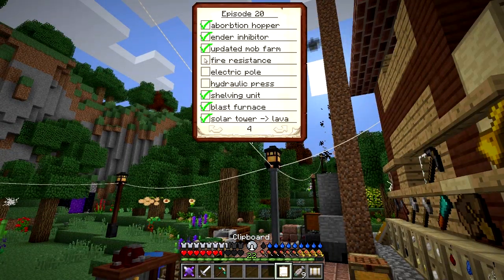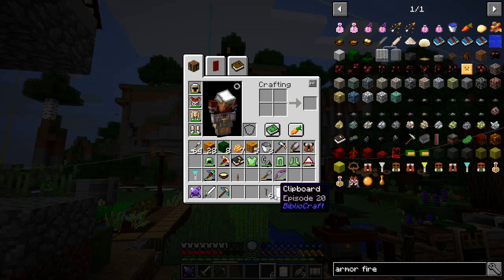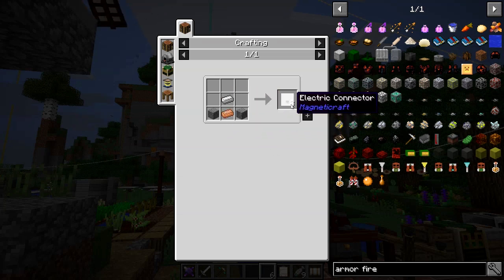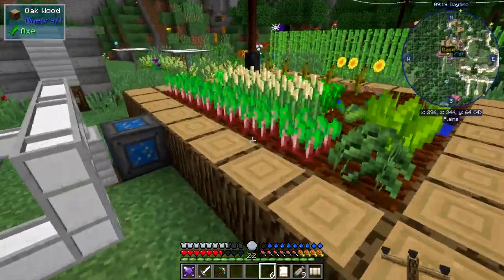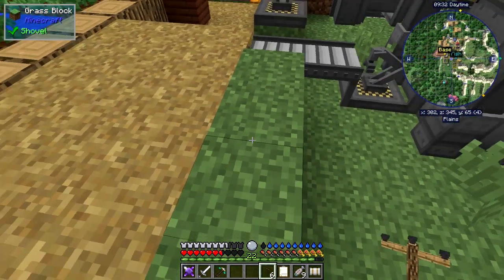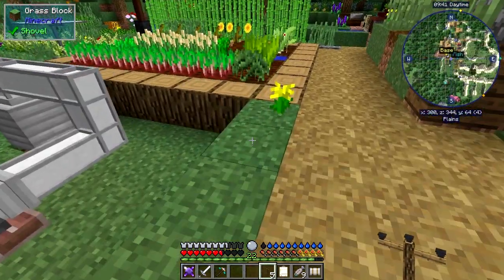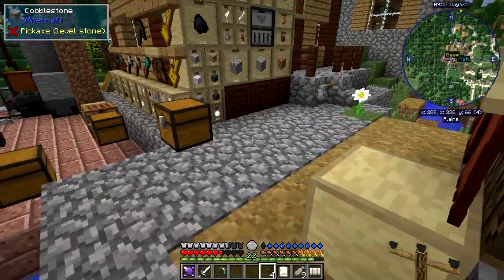We've done fire resistance — that's now done. Electric poles are next on the list. These are from MagneticCraft, and the recipe is: three connectors over two logs, any type of logs. The connector recipe was two pieces of stone, one copper, and one iron — makes eight. I unfortunately shift-clicked those away so I had to dump a whole load. But here — we've got a connector, and we've got another connector. Let's put another pole down and you'll see those have connected up automatically — that's quite nice.